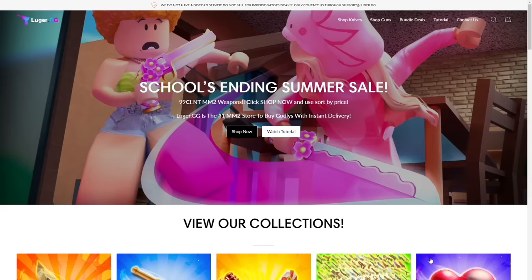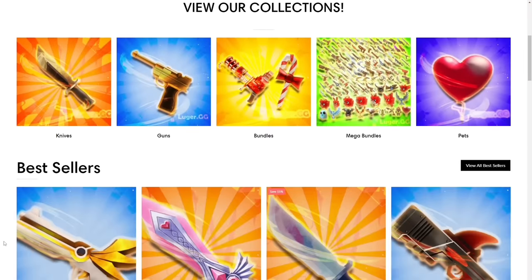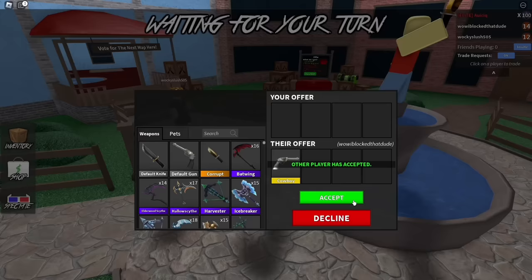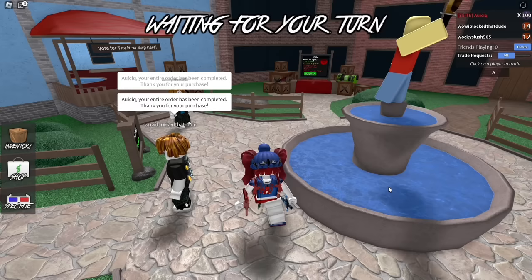Before the video starts, I would like to tell you about Luger.gg. It's a website where you can buy Murder Mystery 2 items for very cheap. When you have completed your order, all you have to do is click here to claim your item. Then you just follow the instructions to claim your order, and then you will receive your item. It's so easy, it's so quick. Recommend.